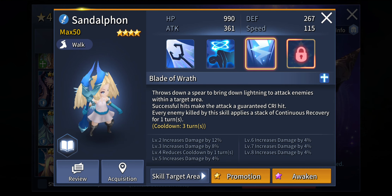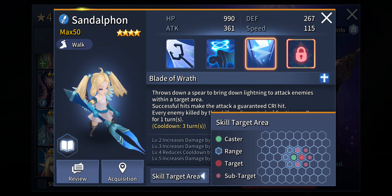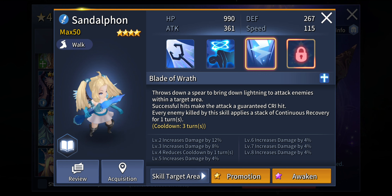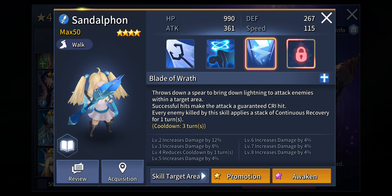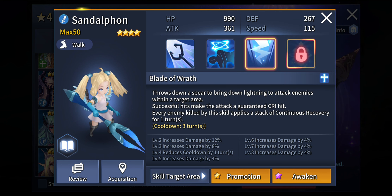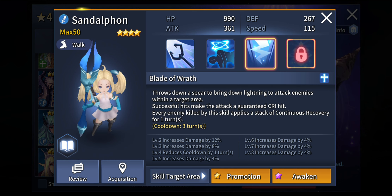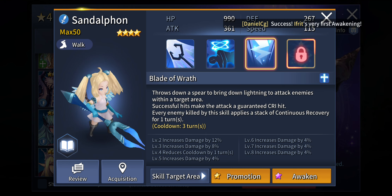Her third active skill, Blade of Wrath, throws down a spear to bring down lightning and attack enemies within a target area — an AoE attack hitting multiple opponents. Successful hits make the attack a guaranteed crit hit, meaning you can focus on building critical damage, and she can really scale up the damage nicely. That makes her really amazing for PvE content against boss units, where those critical damages are going to be of great help. In PvP content as well, if you build her well enough, opponents will be knocked out in just one single strike. Every enemy killed by this skill also applies a stack of continuous recovery for 1 turn, giving her some sustenance.